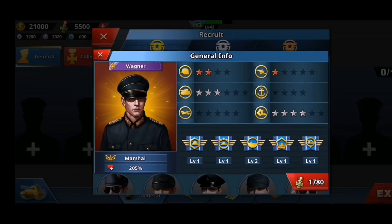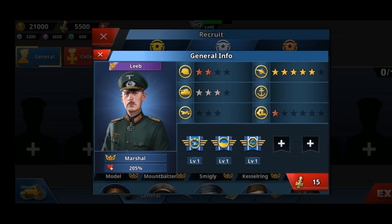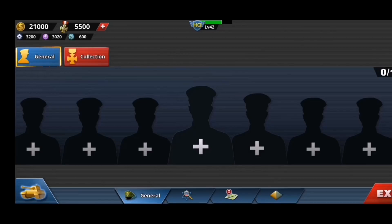Except for the on-terrorist general who still has the same expensive price, if you go here you get a general for 15 and another for 35. The generals in this game are really cheap overall.